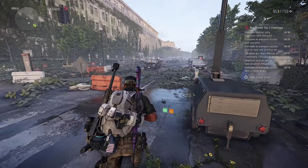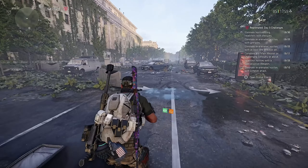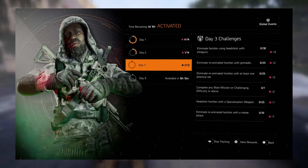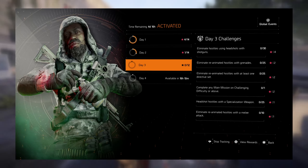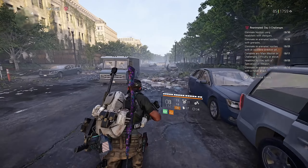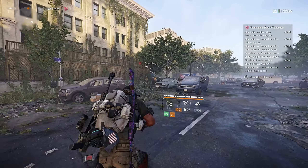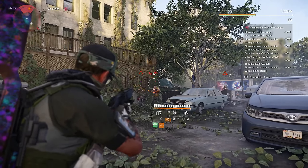Hi Agents! Welcome again for the third day in the Division 2's Reanimated Global Event. For this third day we received 6 new challenges that we have to complete in order to receive stars that we can spend in the Season Shop for caches or materials. This Season Shop can be found in the White House or in Haven. Let's take a look at the challenges for today.